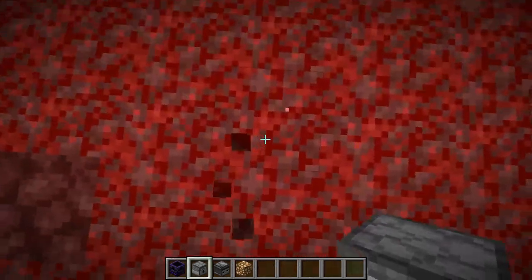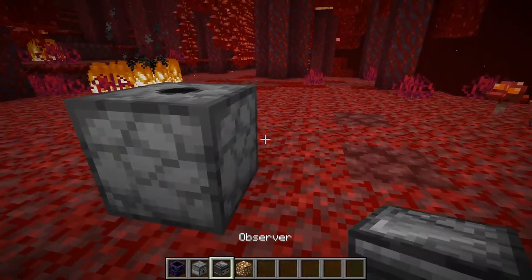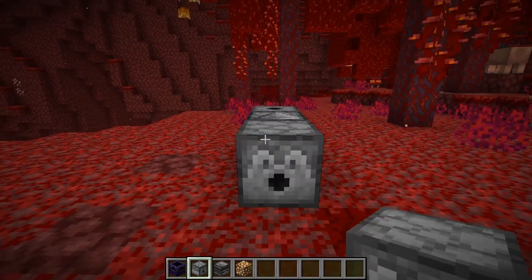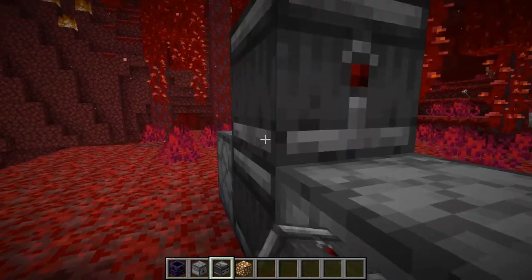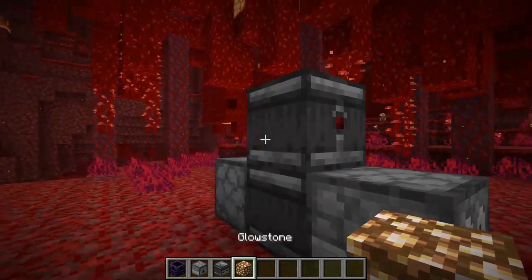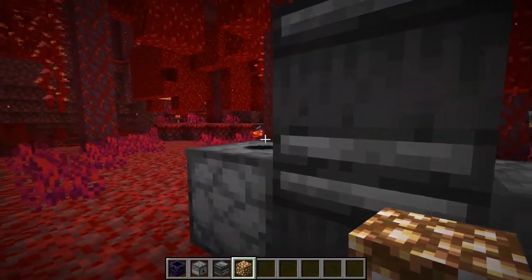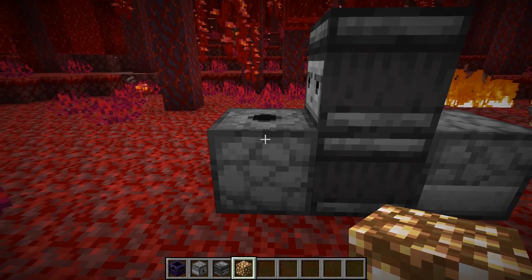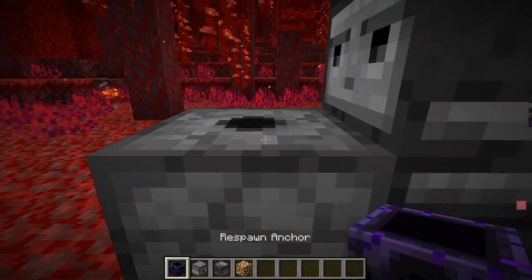Now place a dispenser facing upwards, an observer facing that way, and a dispenser facing into the observer. Now place an observer facing that way so it can detect when the respawn anchor has been used. Now fill the dispenser with some glowstone, and then put your respawn anchor on the top.